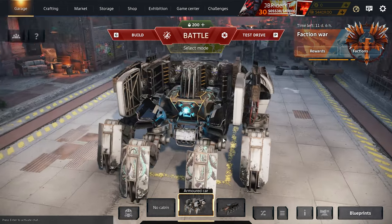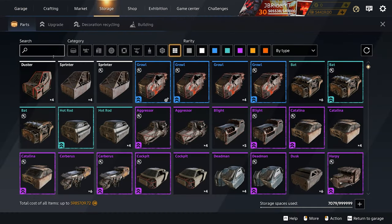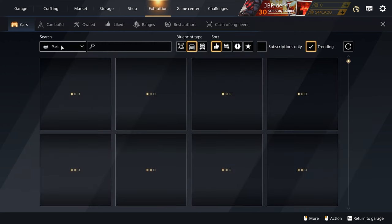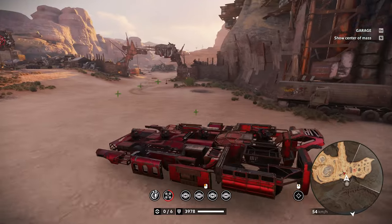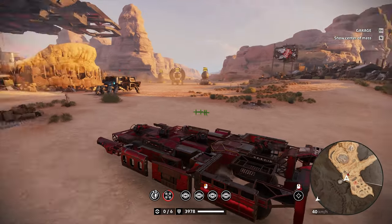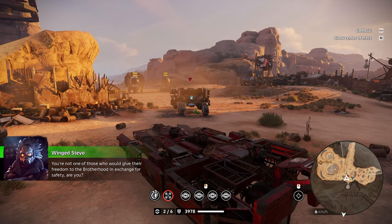I messed around with counter structures and made videos about it, and that's basically when that meta died. This build has 2861 durability, but if you shoot it with Destructors it absolutely melts. I made the mistake of using the Hadron cabin with Destructors thinking the reload perk would help, but the Photon cabin is better.